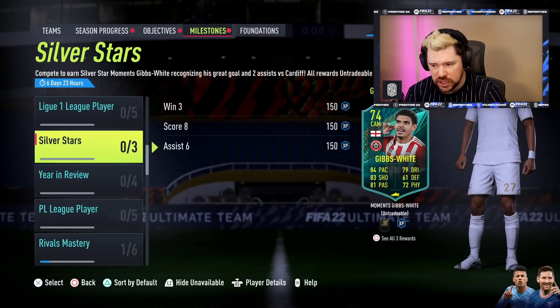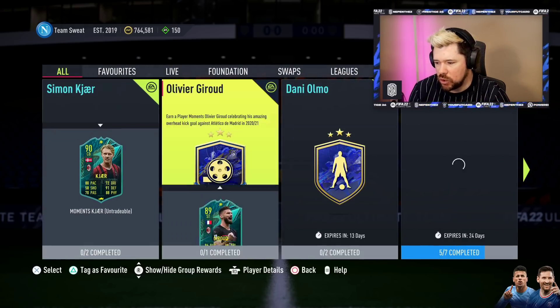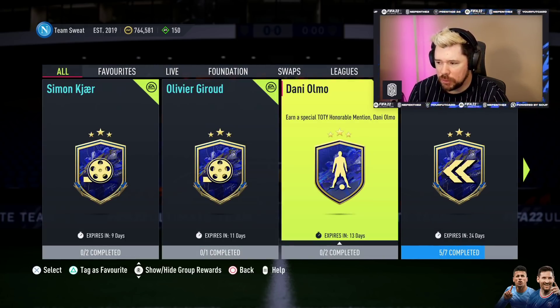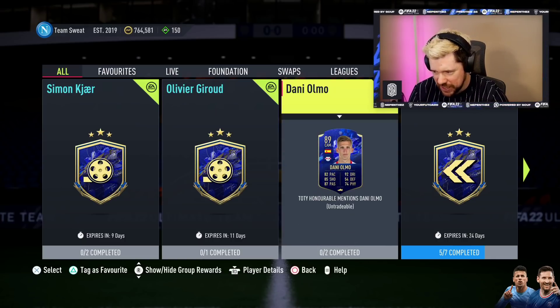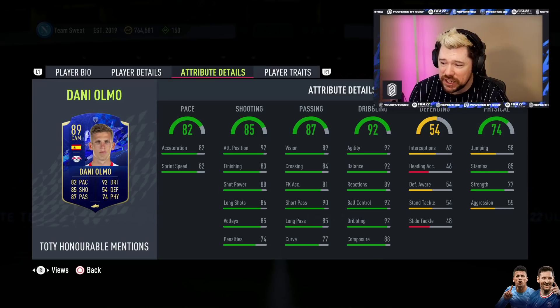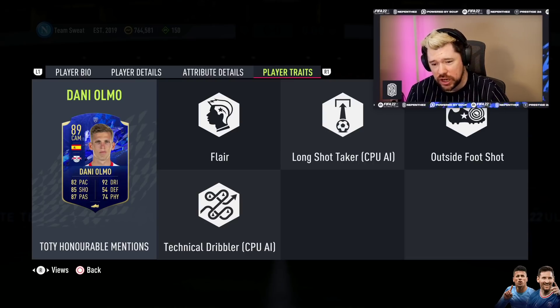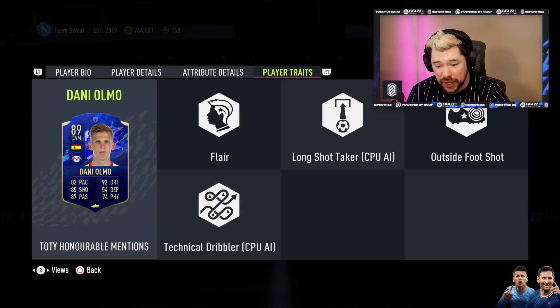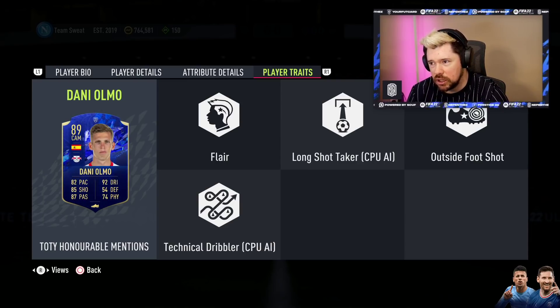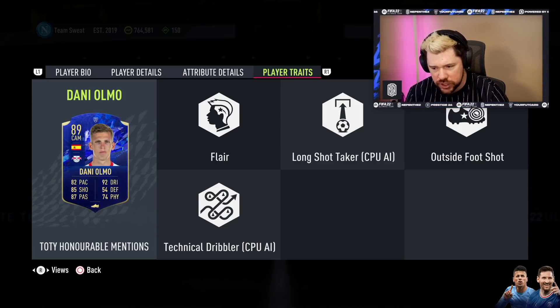We've also got some new SBCs today. The player SBC is Danny Olmo — Team of the Honorable Mentions. It's two segments to complete this card. He is four-star four-star with medium-high work rates. I really like the look of this card. He has the outside-the-foot shot trait, and call me crazy, but I think as the game develops over the next few weeks, that might become one of the most overpowered traits. Finesse shots from the top of the box are super overpowered right now.